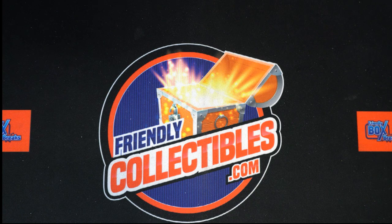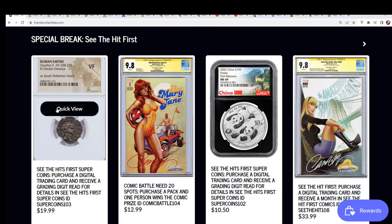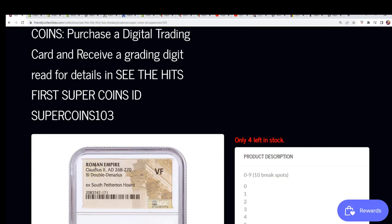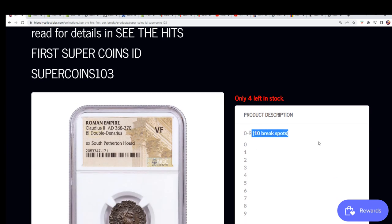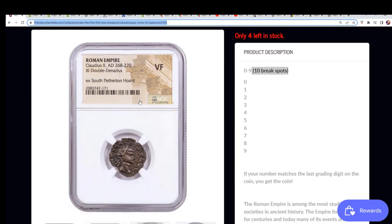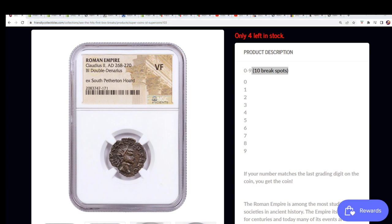Somebody's gonna hit something big in one of our breaks around here, just like always — getting really close. We have the 'See the Hit First' break. This is 'See the Hit First,' and it is down right now, getting ready to happen. The box break is down to four spots left. There are 10 spots total, and this Roman coin — a double denarius from 268 AD — is a 10-spot break with four left. You can get in and hit something terrific.